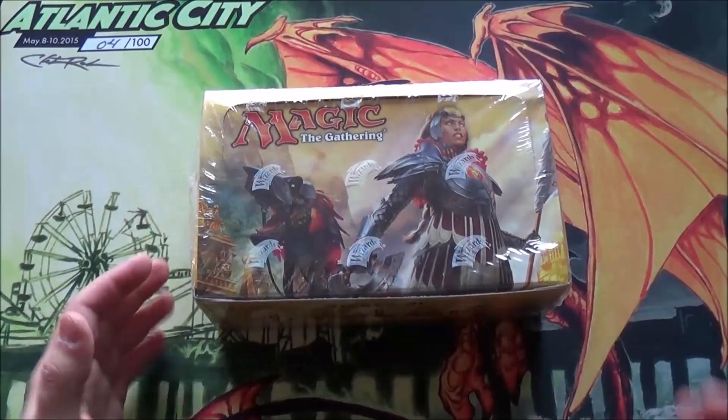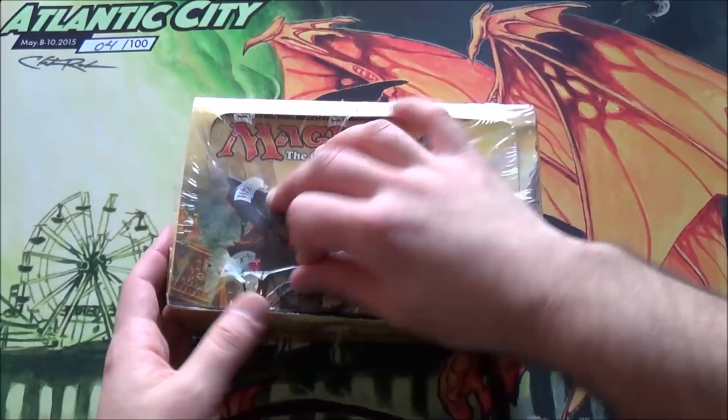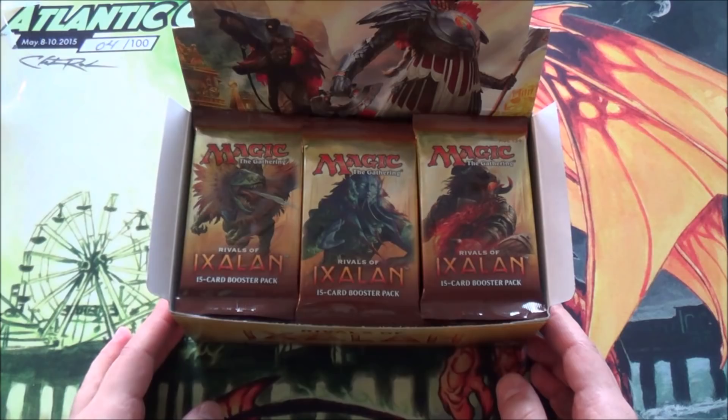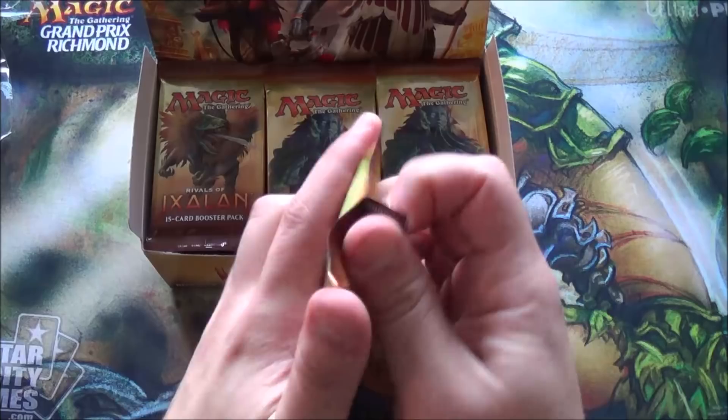Alright, time to open up our Rivals of Ixalan. I don't have a knife so I'm using a comb - and that actually worked! Cannot believe the comb opened a box, first time ever in the history of Magic: The Gathering. So we're opening this entire box in one video. First we're changing the mat to Eternal Witness - nice and pretty. Let me clear some space for all the commons and everything, and let's begin.